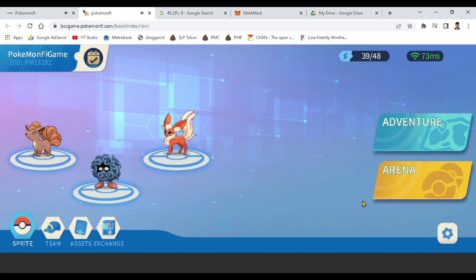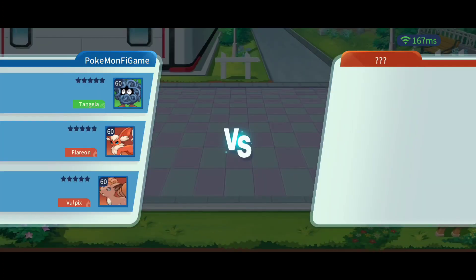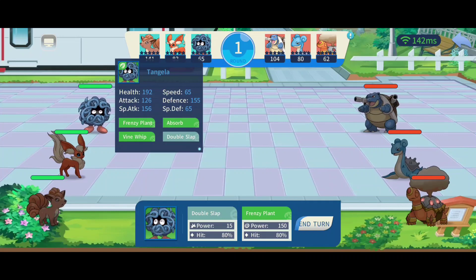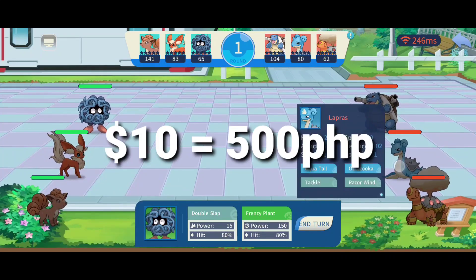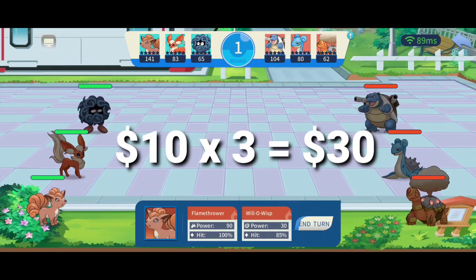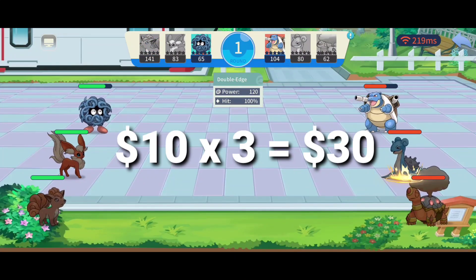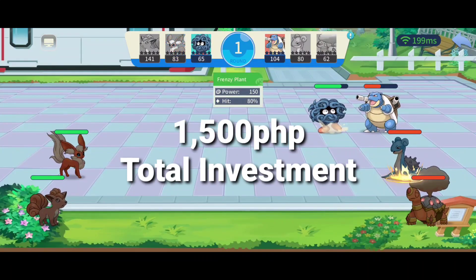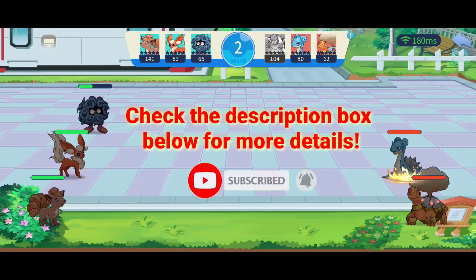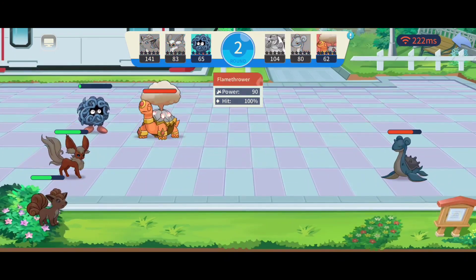That's how you play Pokemon Pie. If you like this video, please give me a thumbs up and feel free to comment your reactions and suggestions. If you want to start the game and earn real money, remember you need at least 30 dollars or 1,500 pesos total — that's three eggs at 10 dollars each. Check the description box for the invitation link and official game link. Thank you for watching and see you on my next NFT game review!